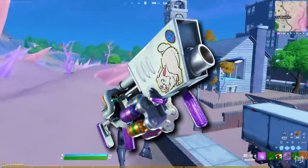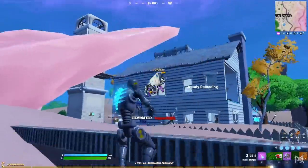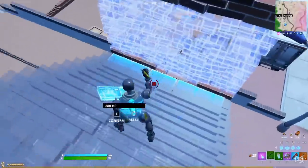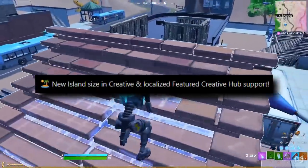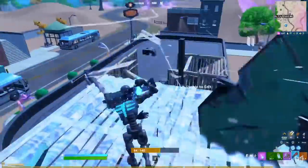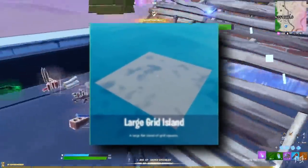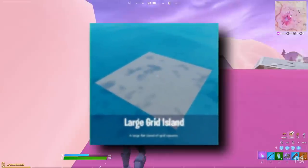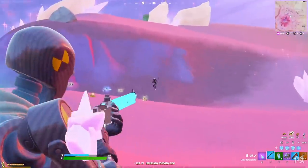The egg launcher also seems to have been updated in the files, which we know thanks to the dataminers. It makes sense, because we're moving closer and closer to Easter. The second major change that Epic have introduced in today's patch, which they previously mentioned on Twitter, is a new island size in Creative. Creative players can now use the large grid island, which is about 25% larger than the previous option, opening up even more possibilities for creative games.